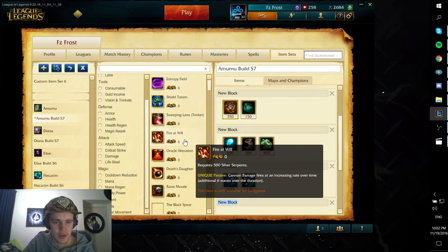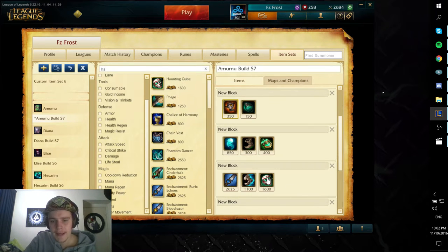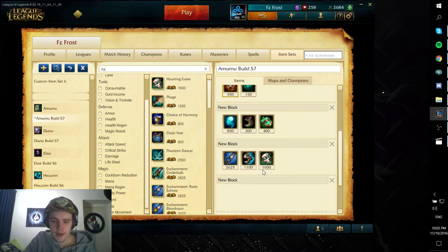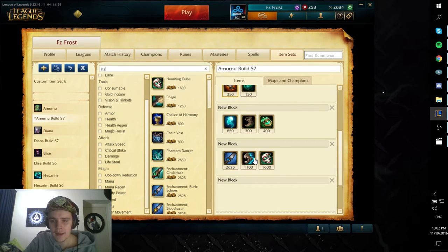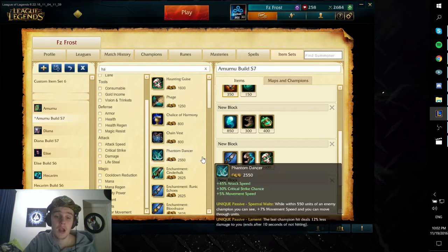After those, you want to go for more magic pen in the form of a Haunting Guise — get that extra 200 HP, 25 ability power, and the main thing: 15 magic penetration. Plus the item this builds into is going to be really good on Amumu later on. So after you get this as your core, it's going to give you a lot of one-shot potential because you're pretty much dealing true damage. At this stage in the game not a lot of people will have built much magic resist — probably about 70. So 15 from Haunting Guise plus 15 from Sorcerer's Shoes plus 20 from your passive equals about 50 magic pen once you get this completed.